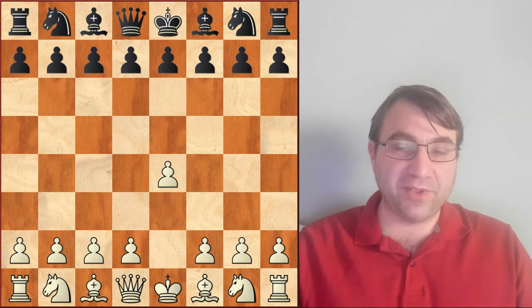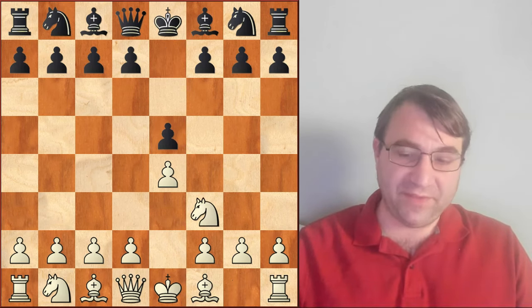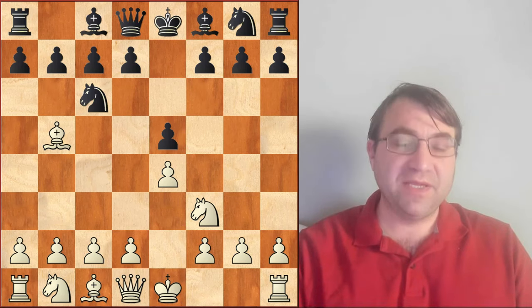Hello chess players. Today we're going to be going over the Ruy Lopez with e4, e5, knight f3, knight c6, bishop to b5. We're not going to be going over the Berlin or the Marshall in this video.